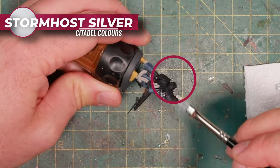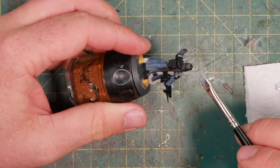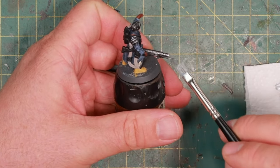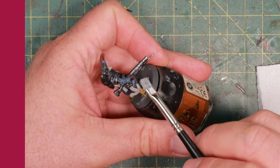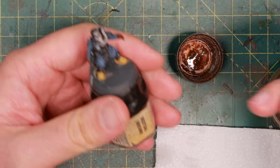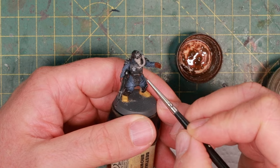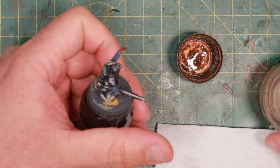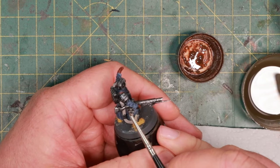Then I continue weathering with a light dry brush of silver on all the metallic parts - not just the armor, but also the helmet, the backpack, the weapon - all of it gets a dry brush of silver. I do this roughly and quickly so it just looks like there's plenty of battle damage and the black of the weapon is starting to scrape off. After this, we continue weathering with some rust streaks - just a nice dark brown rust paint from AK Interactive. It's also great for a little bit of pin wash and rust around all these little bolts in his armor and bits and pieces of the weapon.